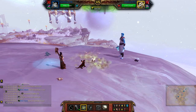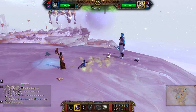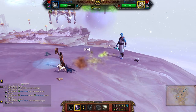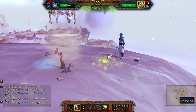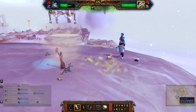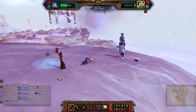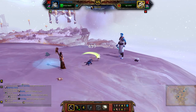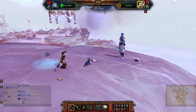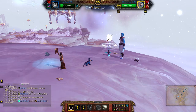Apply some shell armor. Use core lightning. And then tail slap. Tail slap again.